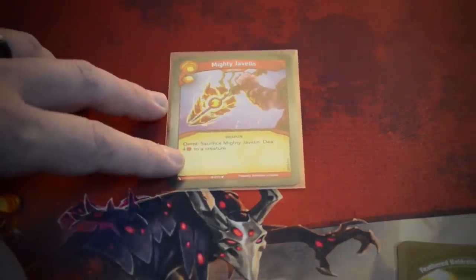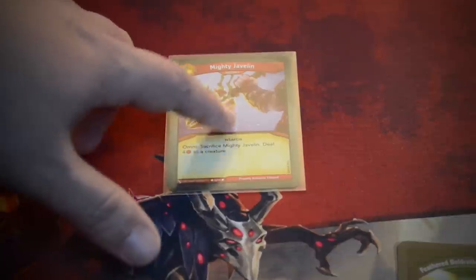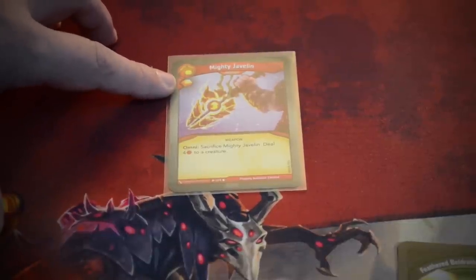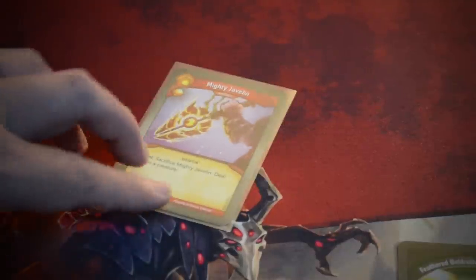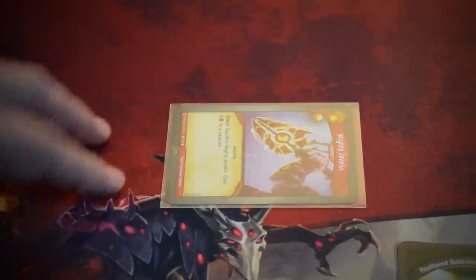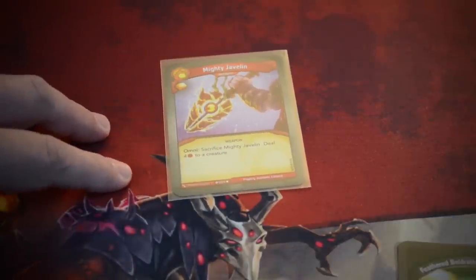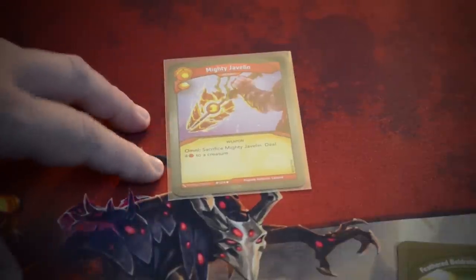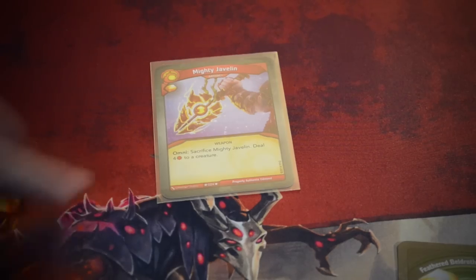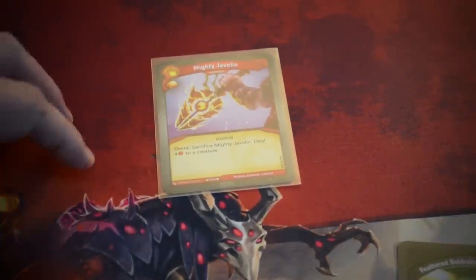The next type of card are artifacts. You'll notice the name of an artifact is at the top of the card rather than in the middle, and it says 'artifact' right underneath the name. This one is Mighty Javelin, a House Brobnar card. You get the amber just for playing it. When artifacts come into play, they go underneath your battle line and they come into play exhausted, just like creatures. This one has a special ability called Omni, which allows me to use it even if I don't declare House Brobnar. It lets me sacrifice Mighty Javelin to deal four damage to a creature — sacrifice means it's removed from the game.